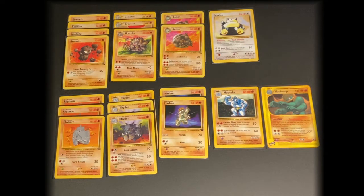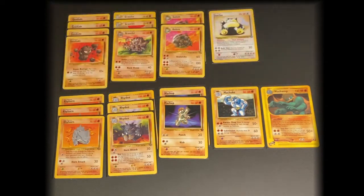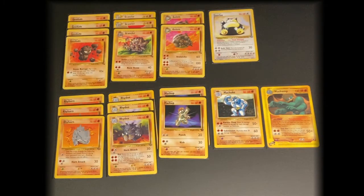For this deck, you could use a few double colorless energy. Obviously Snorlax can use it, but then the Rhyhorn family and the Machop family can all use at least one double colorless.